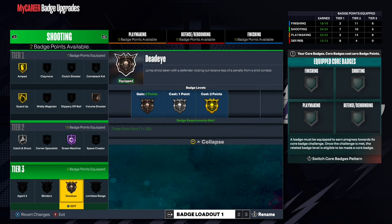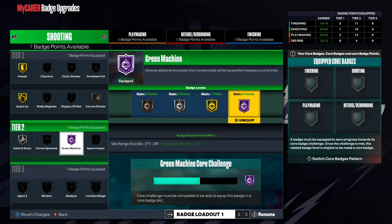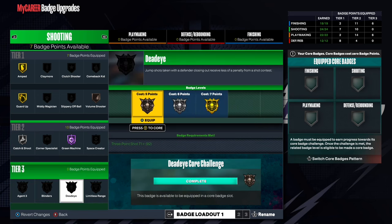When you core it — you can see it says 'press Y to core' — you get those 5 badge points back. You want to core tier 3 badges because you'll get the most badge points back. If you core a bronze you'll only get 3 points back, whereas here you'll get 5 points back as a bronze.